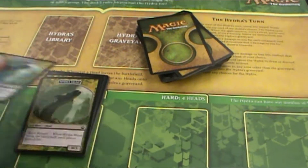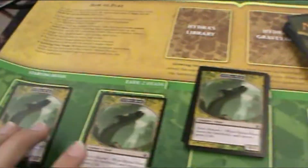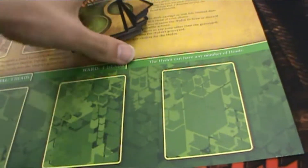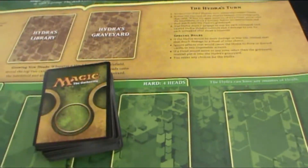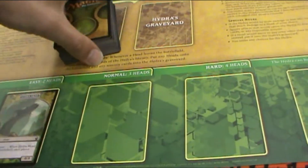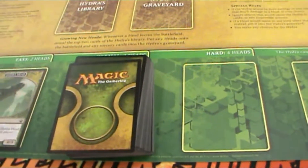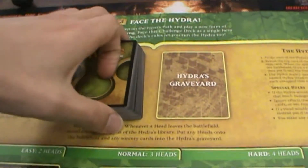After you choose the number of heads you want — in this case I'll just pick two — you're going to shuffle the rest into the deck. I'm going to try to get this done in three minutes, so let's see if I can do it. After you have the deck shuffled, you're going to put it into the Hydra's Library Zone.